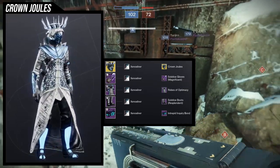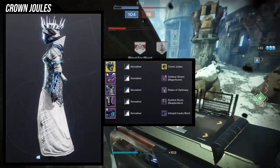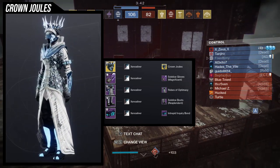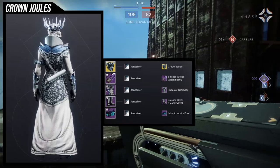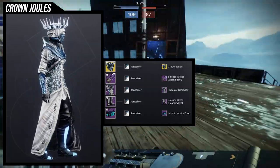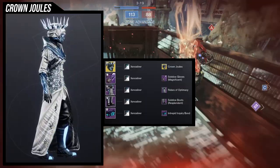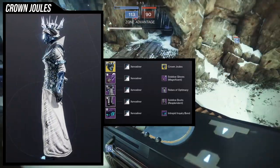For the robes, Robes of Optimacy — I like pairing Crown Jewels with those, it looks very bougie. For the boots, Solstice Boots Resplendent with the glow on, and for the bond the Intrepid Inquiry Bond because I want glow but not obnoxious. It's more complimentary than in-your-face. You could switch out arms and boots for more ornamental pieces — Neemian boots or Last Wish armor sets would pair well with this.